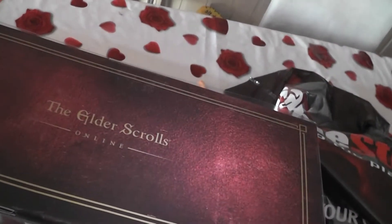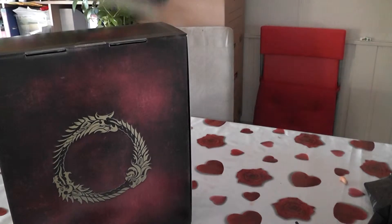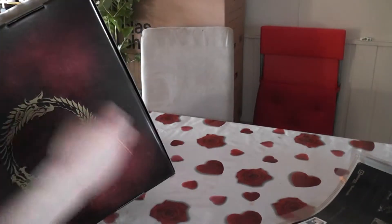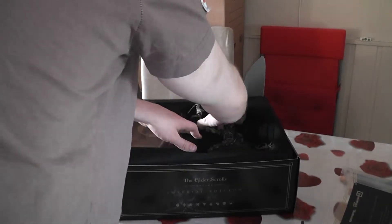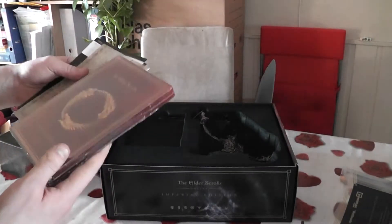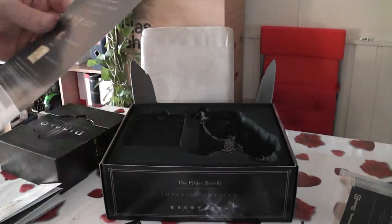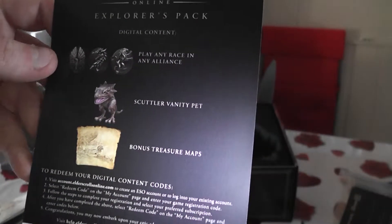I don't know if I like it that much, but here we go. This one opens like a chest, sort of. There's a figurine inside there — I'll check that out later. Actual game. A map. Nice, that's cool. You can explore this package, play any race in any alliance, and there's a vanity pet and bonus treasure maps.